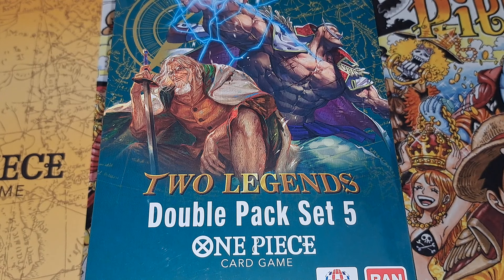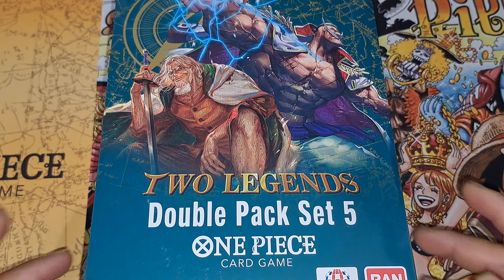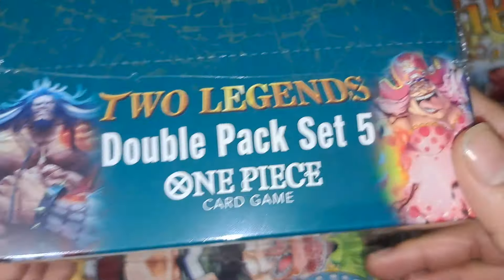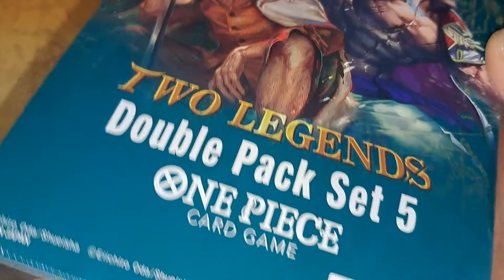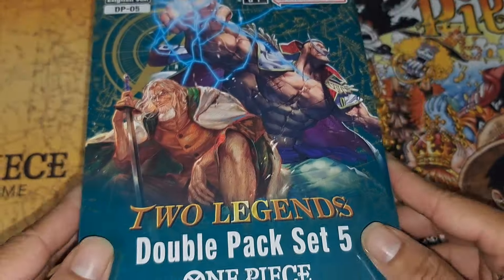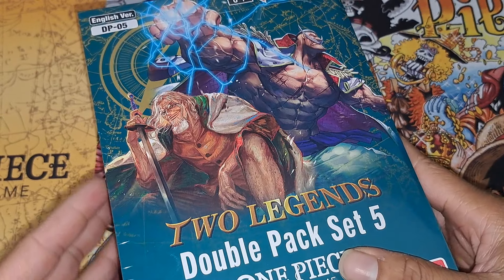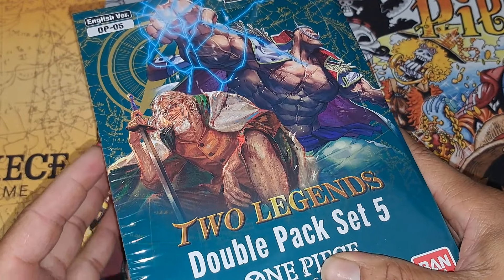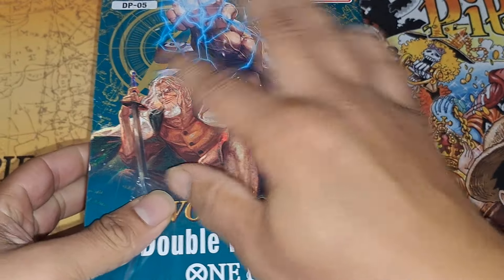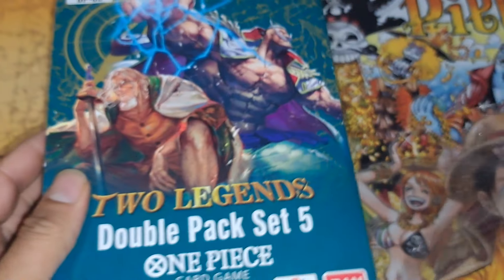Hey y'all, how's it going? Silent ETCG here back again with another box opening of the OPO8 double pack set number five, the two legends. We're gonna go ahead and crack it open and see what we can find. I think the Dawn cards are pretty interesting — I haven't seen them in person yet but I heard they're pretty cool, they're textured. We'll see how many we can get and let's go ahead and rip it open and get to it.